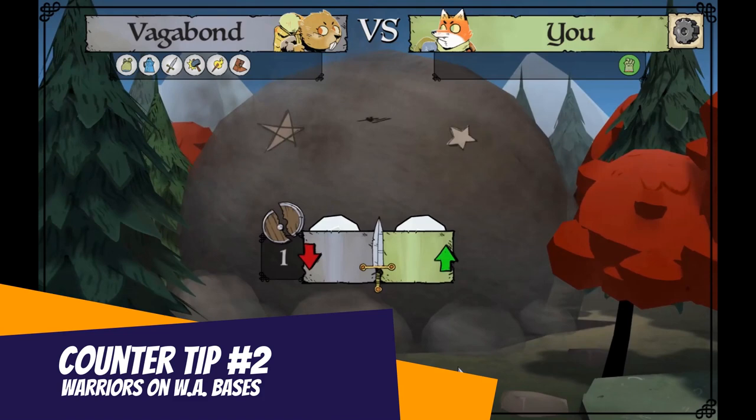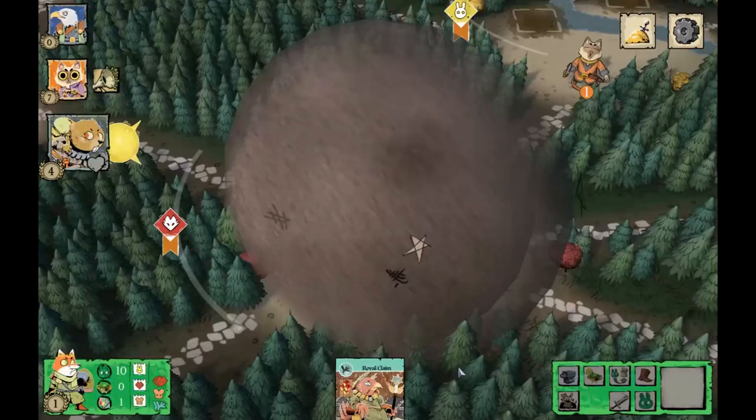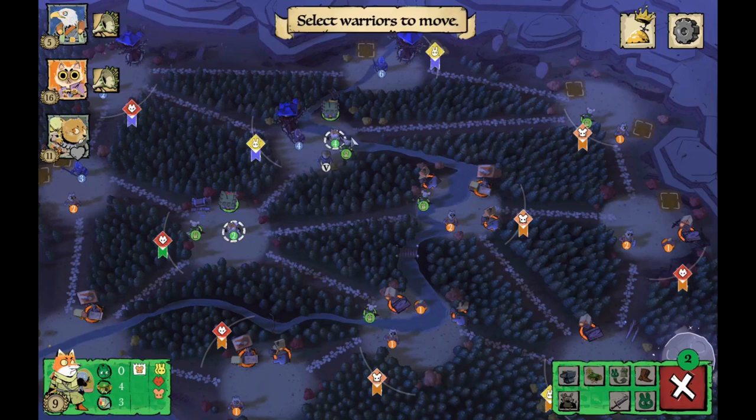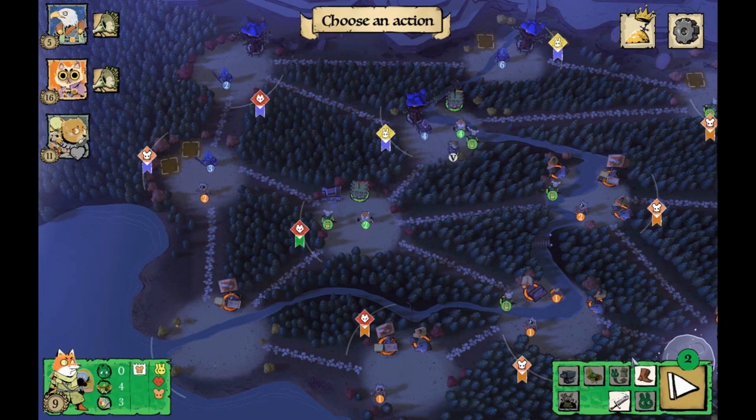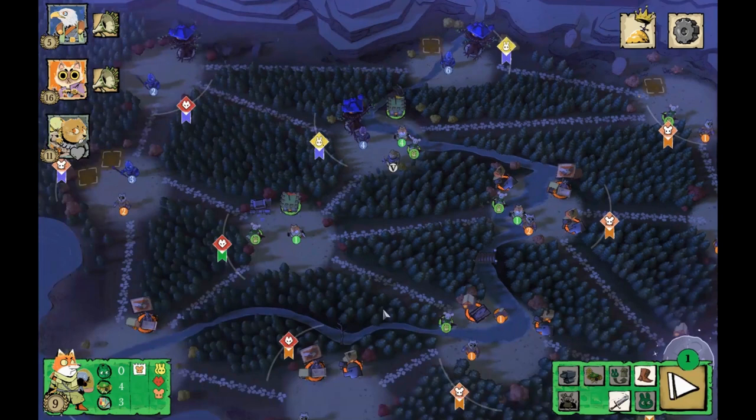Counter tip two: put a ton of warriors on the Woodland Alliance's bases — this prevents them from moving those warriors away. If you've got three, four, or five Marquis warriors sitting there, the Woodland Alliance player won't leave their base undefended. It's too risky, so it actually locks them down quite a bit, and it's well worth the investment especially when the Marquis or the Eyrie have so many troops to place there.